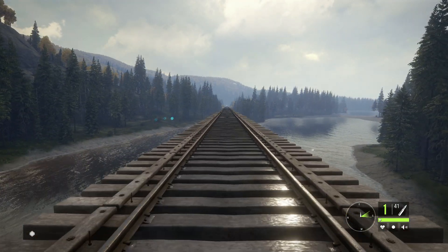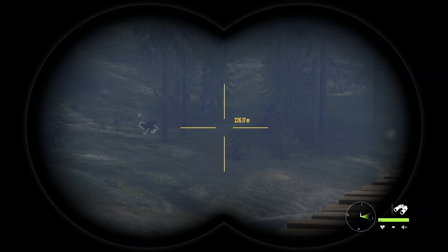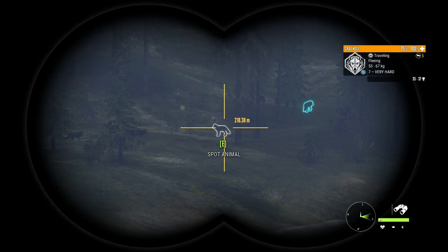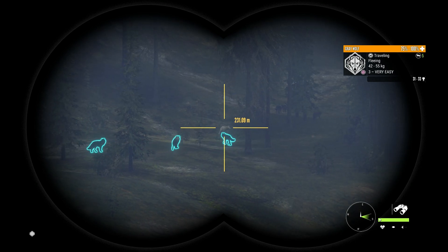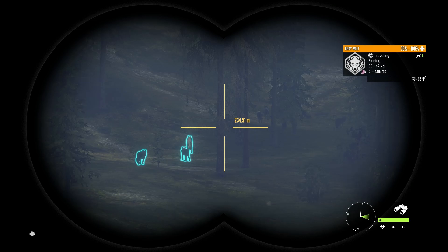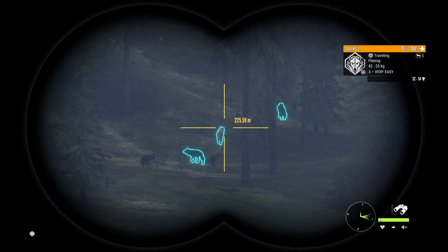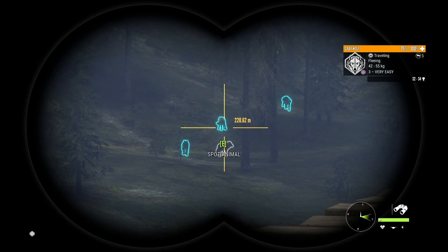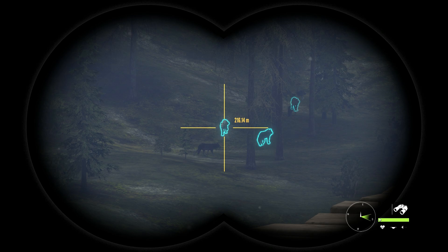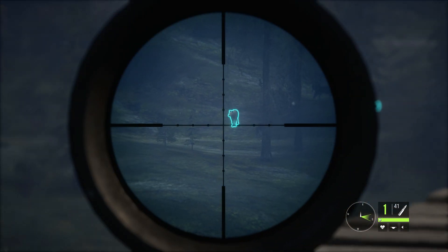Grey wolves aren't that hard to find once you put in a bit of time and effort to find where they are. There are a few really good locations I like to hunt. We've got a group of about 9 or 10 here and I think there's an egg white one — we'll shoot that. Now in Spring Creek Manor, I'm setting up a really nice part of my trophy room in the sort of bedroom. I'm going to have wolves all across the back wall.